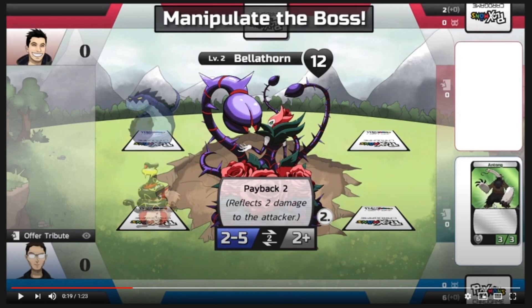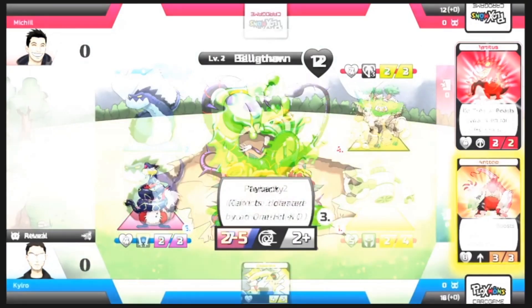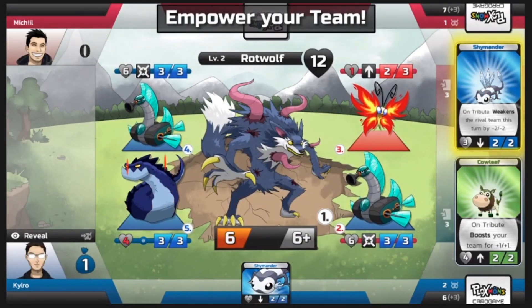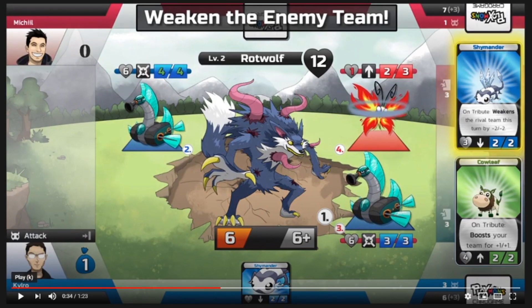Before anyone says 'oh it's just like Pokemon cards' — it's not. It's completely different. You can buff yourself, you can weaken the other team, and you basically want to last-hit the boss.